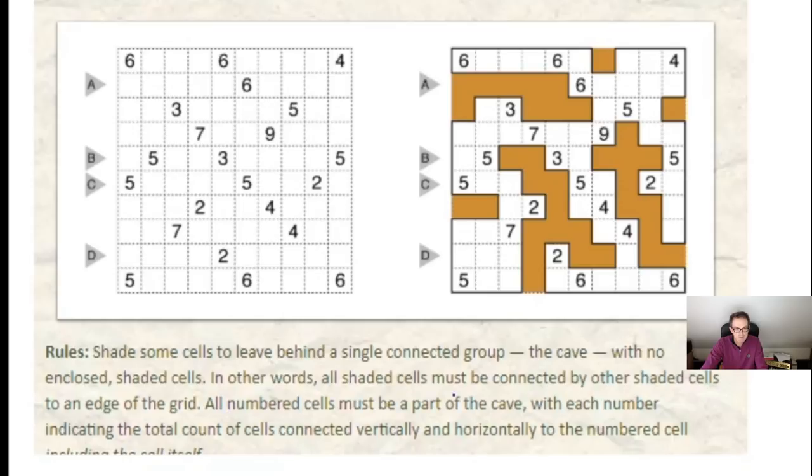All numbered cells must be part of the cave, with each number indicating the total count of cells connected vertically or horizontally to the numbered cell, including the cell itself. So if we take a quick look at the solution, you can see this 4 — it can see one cell to the left and two cells below it, so including the cell where the number appears, there are 4 cells orthogonally connected. We build up the solution based on that rule.